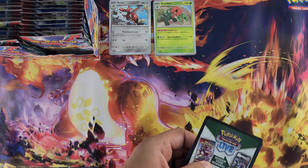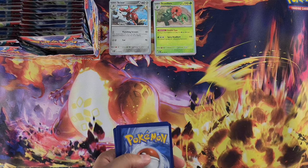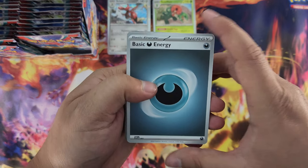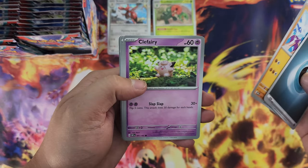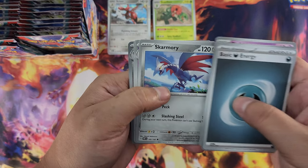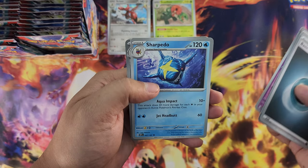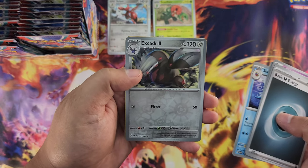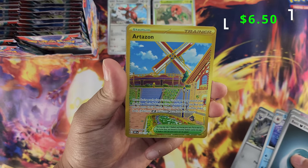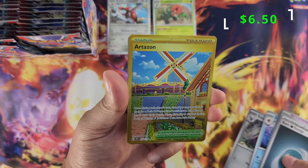Let's see how many Charizards and illustrations we'll pull. We've got basic energy, Crabrawler, Cliffhanger, Fairy Caps, Skarmory, Espeon, Sharpedo — reverse foil — and we pulled the gold Artisan! That's the second gold card in the set, nice.